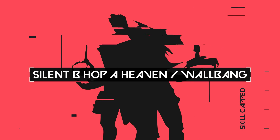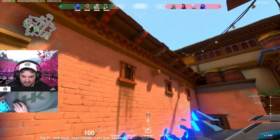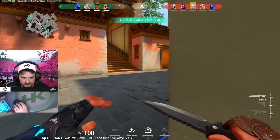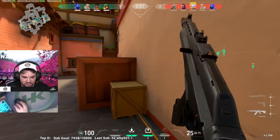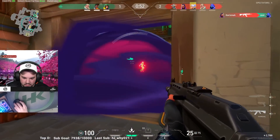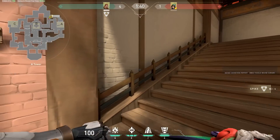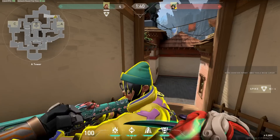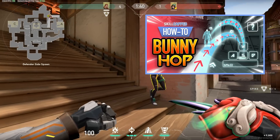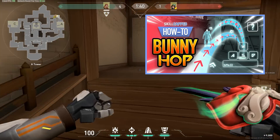Tip number 8 is focused on A site heaven. Have you ever needed to get up to A site heaven quickly without giving up your position by making noise? There is a super quiet and fast way to get up this ramp — it is called silent bunny hopping. To perform this, hold shift while you bunny hop up the ramp. This will let you keep your speed while staying quiet. Check out our full bunny hopping guide to learn all the best tips and tricks.